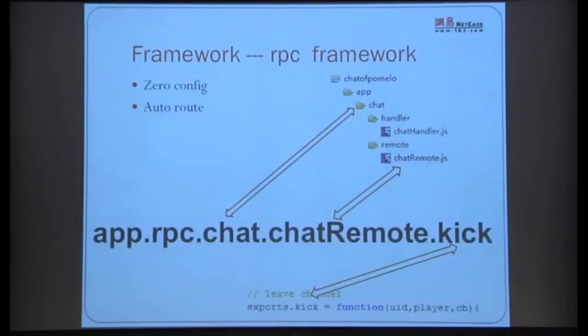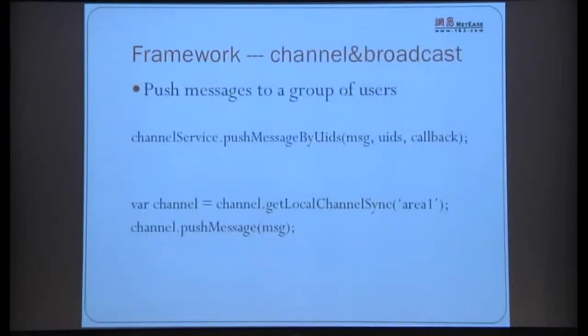Next is the RPC framework, which looks similar to the request abstraction — also convention-based. It automatically routes to the target server and invokes the method with no configuration needed. There's a mapping between folder names and method calls. The underlying implementation is very simple — it automatically routes to the desired server.